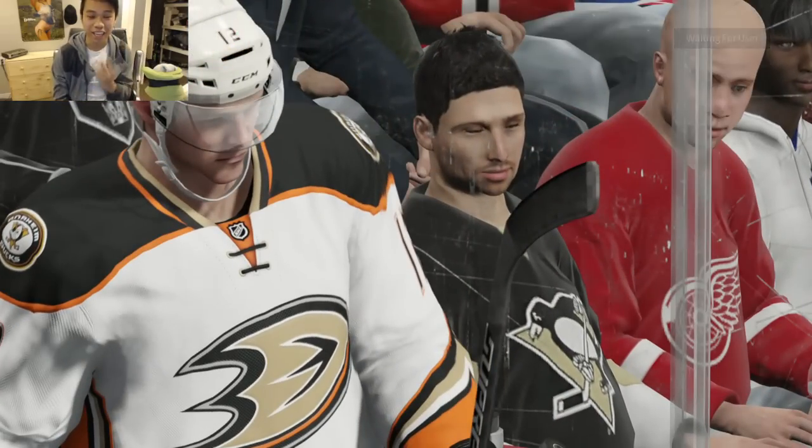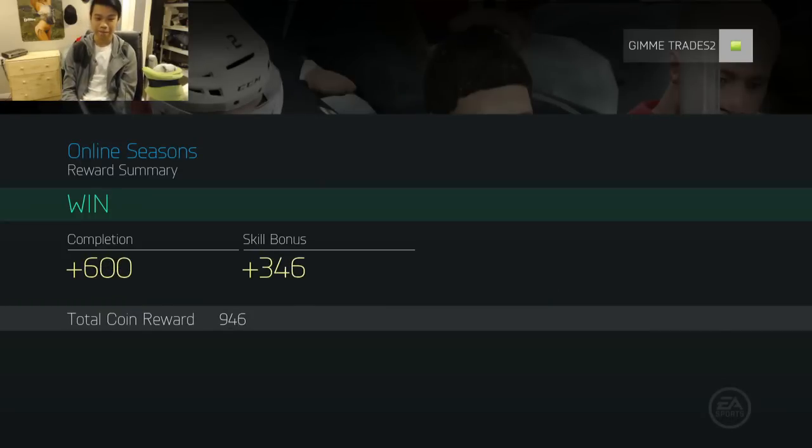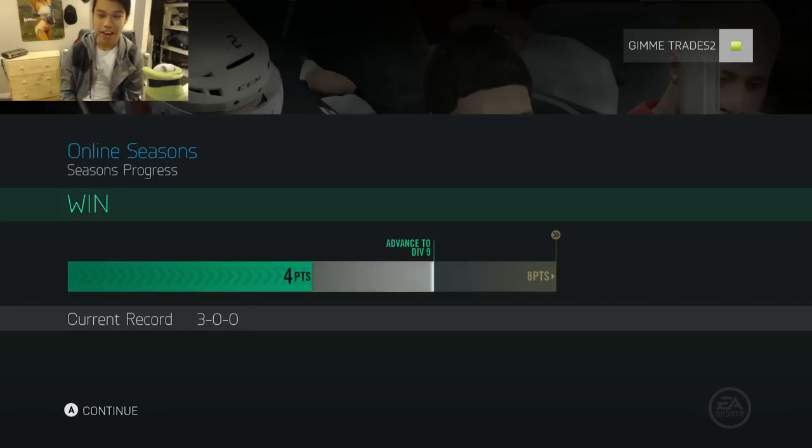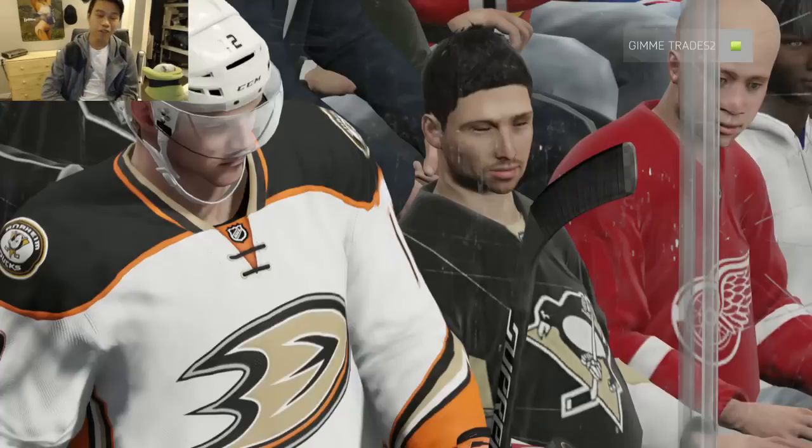We're going on to our second game. We guaranteed the promotion this game and picked up 999 coins — what a game for us. 25 shots, 13-12 minutes time on attack to four. Let's move on to the next team.